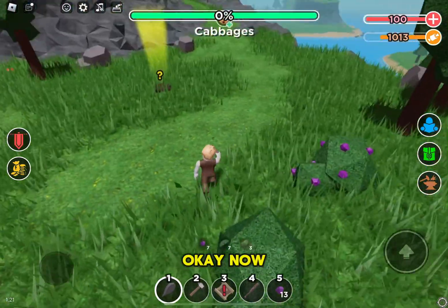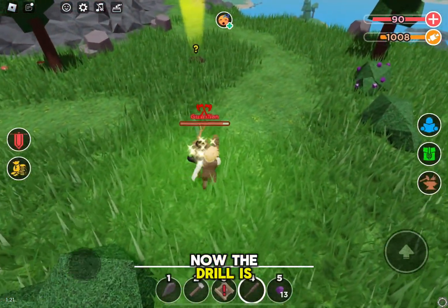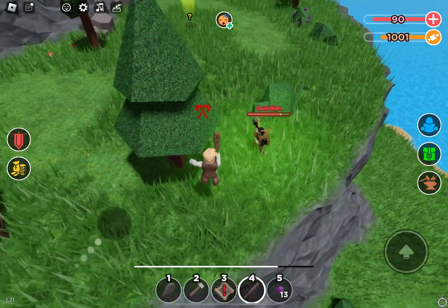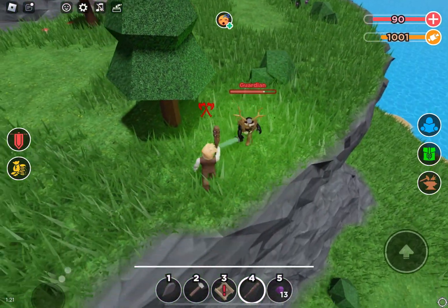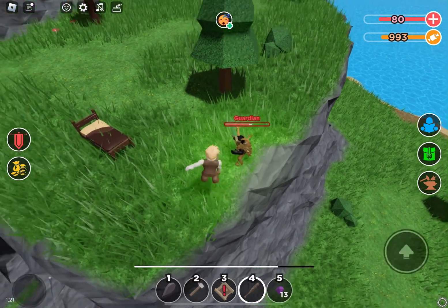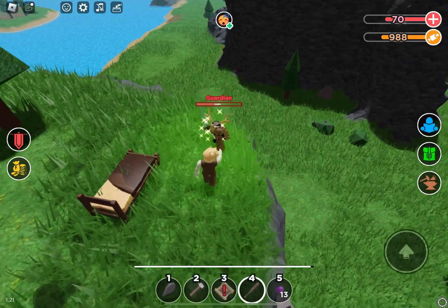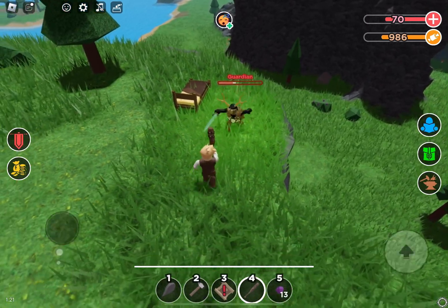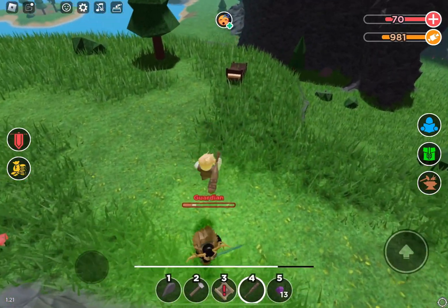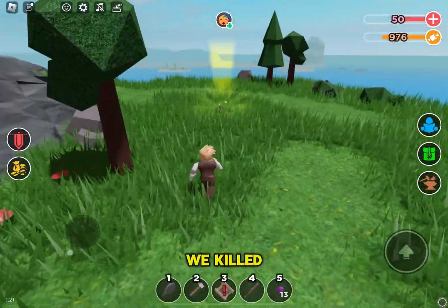Okay, now the boss will spawn. The drill is to first let him attack, and then when he is on cooldown, you attack him. It's pretty simple — it barely damaged me to half HP. He's almost died, and there we go, we killed him.